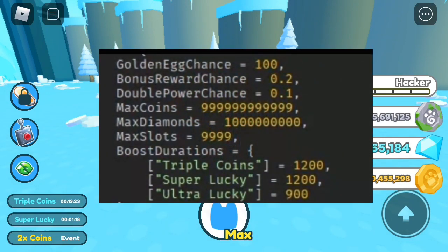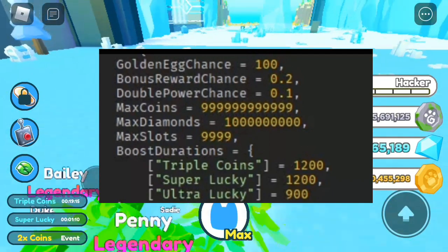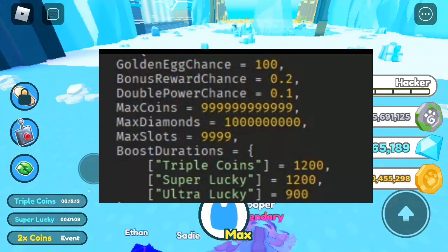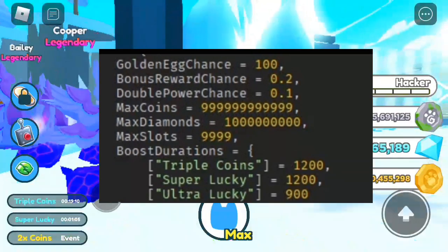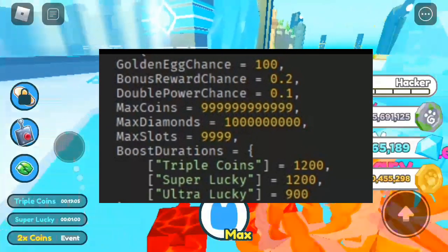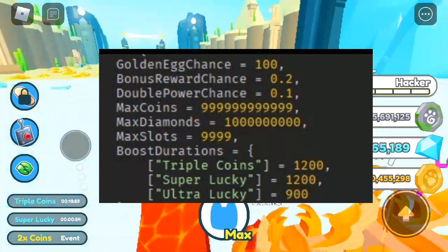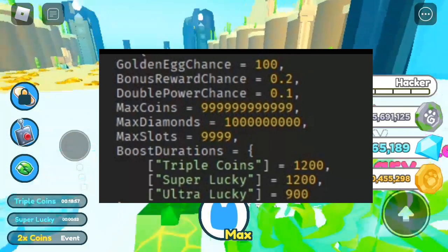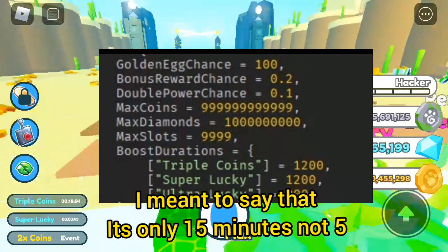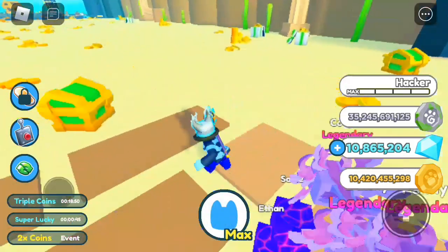Golden egg chance is 100%, so when you buy a golden egg you get a golden pet — it's a 100% chance. Bonus reward chance is 0.2%, double power chance is 0.1%, max coins is 999 billion, max diamonds is 1 billion or 1 trillion, max slots is 10,000. Boost durations: triple coins is 1,200 seconds, super lucky is 1,200 seconds, and ultra lucky is 900 seconds because it's only 5 minutes. I have a few more leaks, but first a quick word.